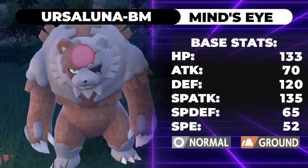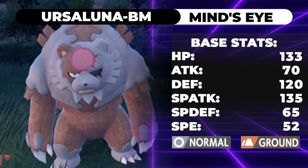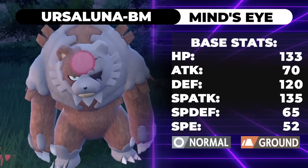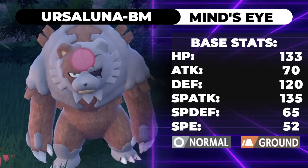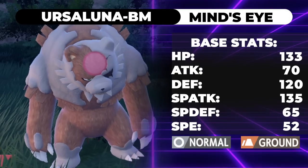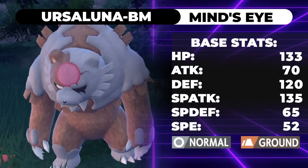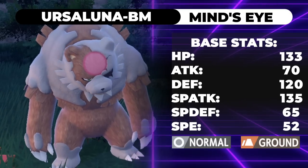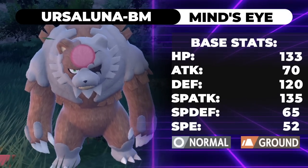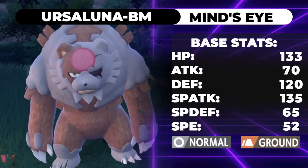The thing that sets it apart from basically everything else is, one, its ability Mind's Eye, which allows Fighting and Normal moves to hit Ghost types. Its accuracy can't be lowered and you ignore evasion boosts — so basically no evasion shenanigans. You also have a Scrappy built into this thing, so you can actually hit a Flutter Mane or a Gholdengo with your Hyper Voices.